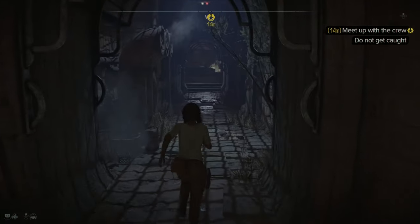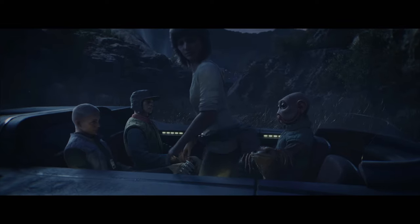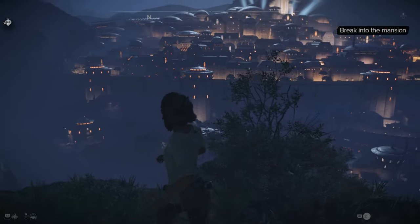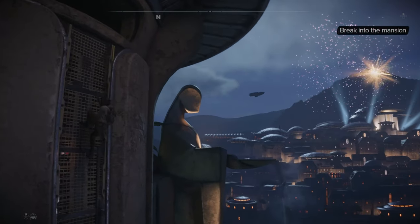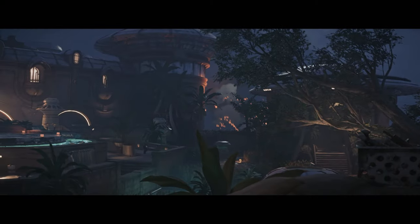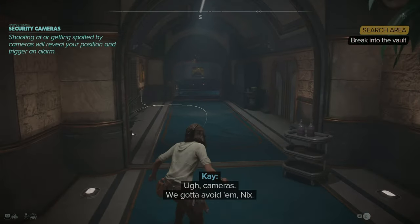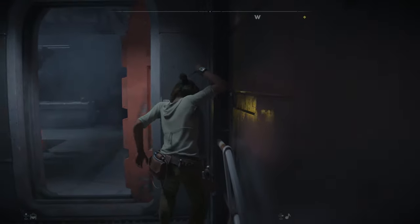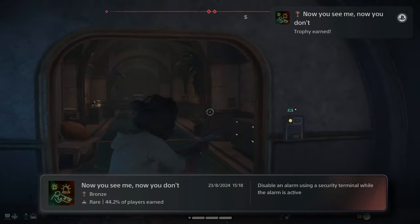We find our crew and get out. We arrive at our mission location — a vault we need to steal the loot from. It's quite a view climbing up the side of the building. We get inside and the distraction goes off, so we need to get our asses to the vault. Inside, I avoid cameras, sneak through vents, hack doors, and disable an alarm. Now you see me, now you don't — we can see the vault.